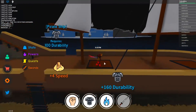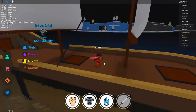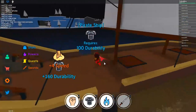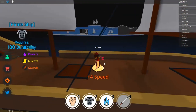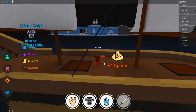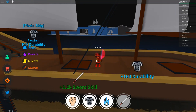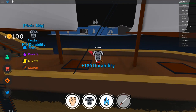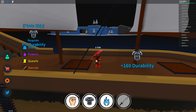For sword skill AFK, you can use an auto clicker — there's no download, it's just a simple code, link in the description below. You copy and paste the code into Python, save it and run it. When you press F1, the auto clicker starts. This lets you farm two things at the same time: durability and sword skill simultaneously.